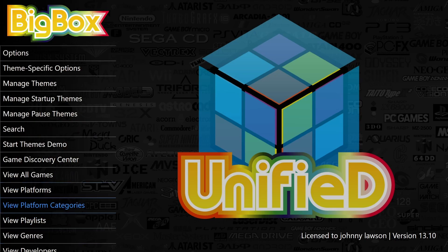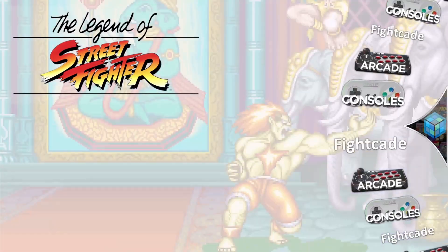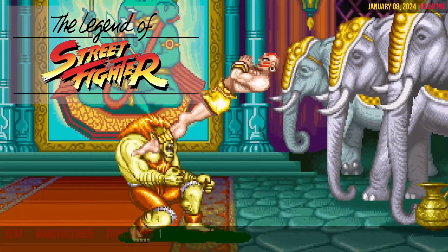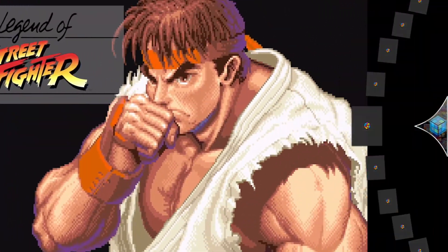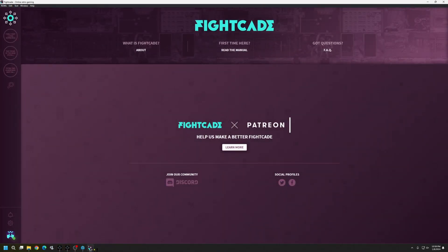I have mine on All Platforms but under Platform Categories we now have Fightcade. I need to refresh this — it didn't show yet — but as you can tell we have our video playing. Everything looks good. Hit Enter to go in, and let's confirm it starts from here. Hit Enter again and we have Fightcade launching. Close it using your keyboard, then get out and we'll get the rest of the media cleaned up.